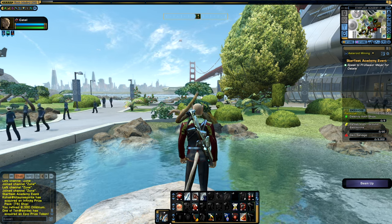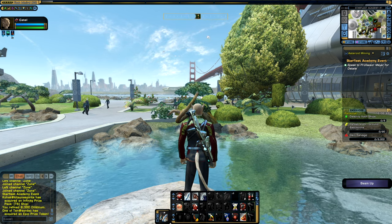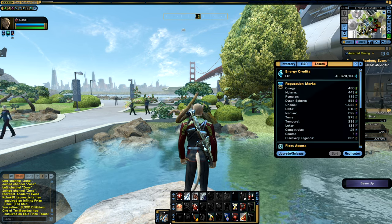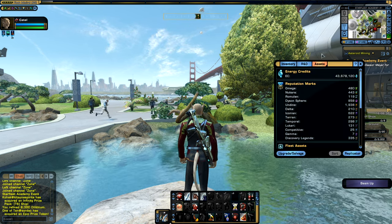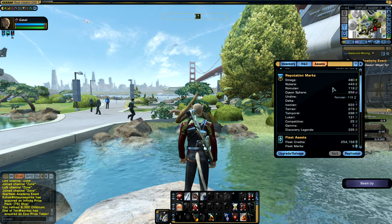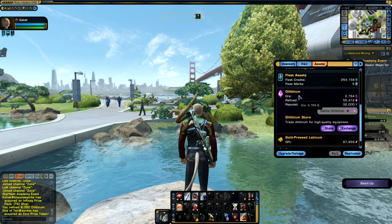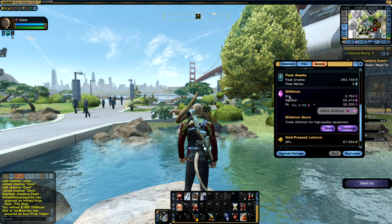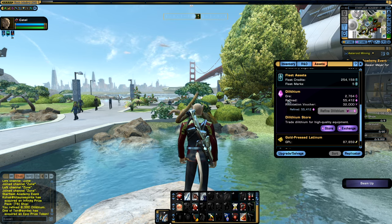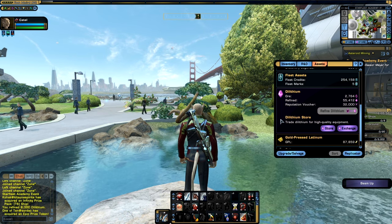To refine dilithium ore, you need to access the assets tab in your character's inventory. To access this tab, you can open your inventory through the button in the upper right corner of your mini-map. Once you are in your inventory, navigate to the assets tab in the upper area of the inventory window. Scrolling down in the assets tab, you will find a dilithium subsection, which gives you quite a bit of information: the amount of raw dilithium ore your character has, as well as the number of refined dilithium crystals.